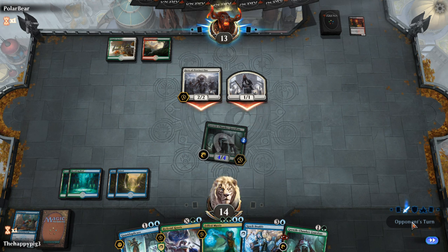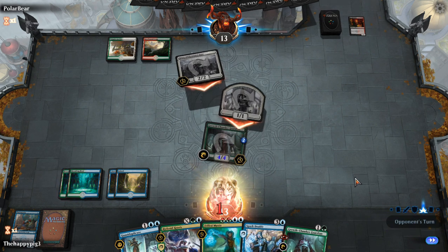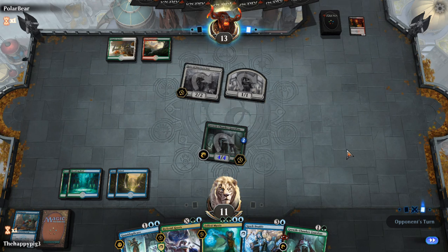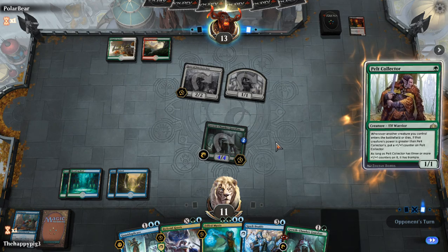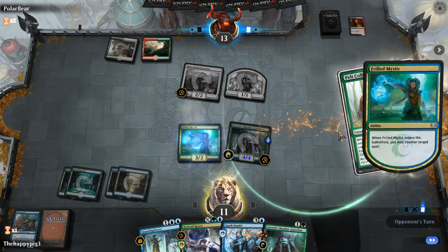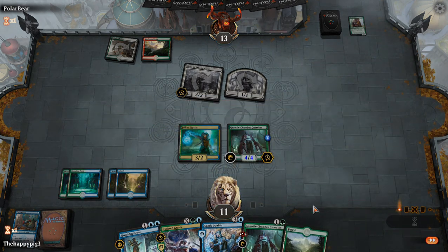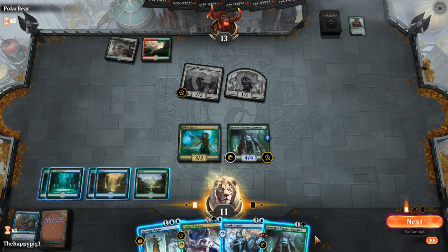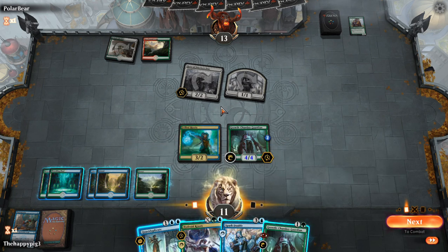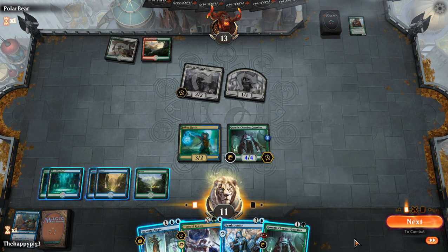I'll take three. If he doesn't cast anything I've wasted my turn — please cast something. Okay — this isn't a waste because Pelt Collector is actually very good. There are probably better things to counter but I felt silly. What I could do is quasi-duplicate the Growth Chamber Guardian to make even more Growth Chamber Guardians, or play a 3/3 Hydra Crisis, gain one life, draw one card.